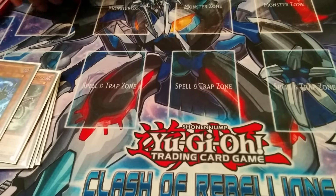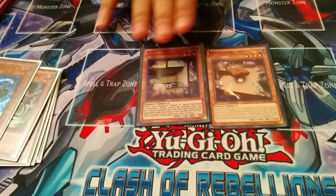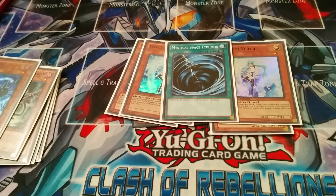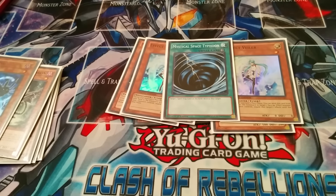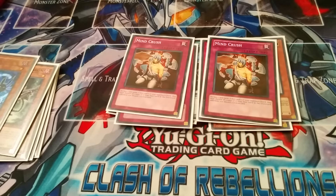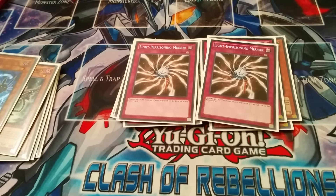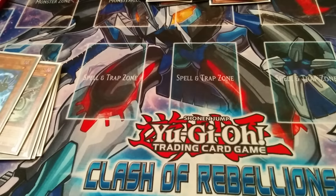For the side deck — I'll breeze through this. You run Flying C, Retaliating C for XYZ spam decks like Infernoids. Double Maxi for obvious reasons. Effect Veiler for effect negation. One MST — I don't run Fairy Wind because I have a lot of continuous trap cards I want to keep. Double Mirror Force, double Mindcrush, double Lion Prison — Tellars are probably one of the best decks now so that card's really good. Double Imperial Iron Wall — you don't banish except for Dad and Red MD, but if you're against a deck that banishes a lot, you have to run it.